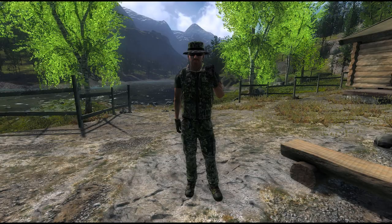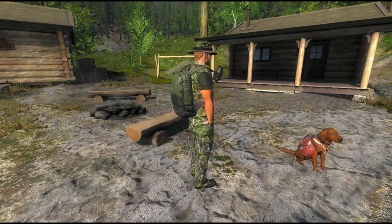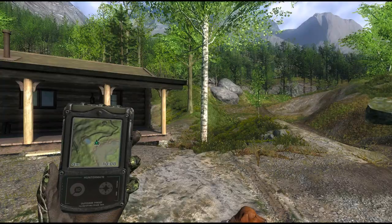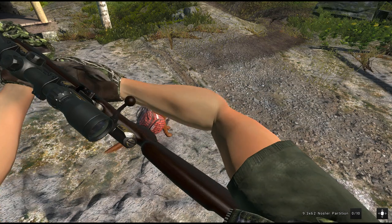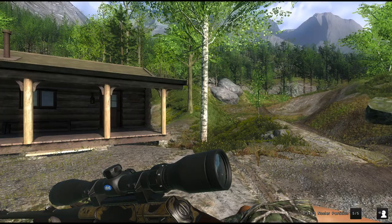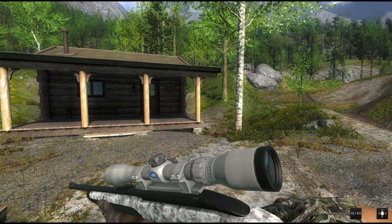Hello everybody and welcome back to the Hunter Classic. My name is Khalid Elvis and today we're back in the Walde Bloch going for some achievement hunting for the Alpine Ibex. I bring my trusted 9.3 Nozzler and for the Rock Ptarmigan I bring the 22 Lemoner.